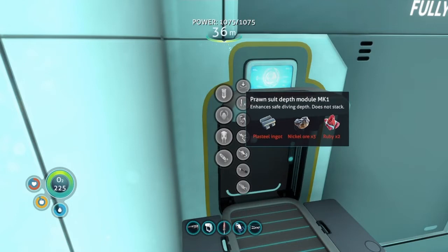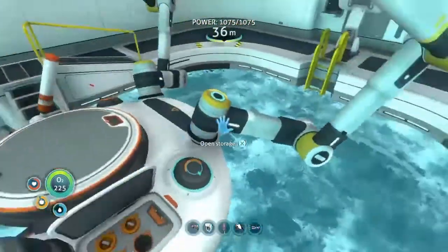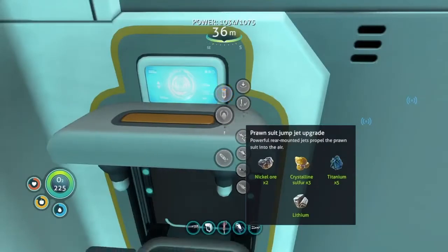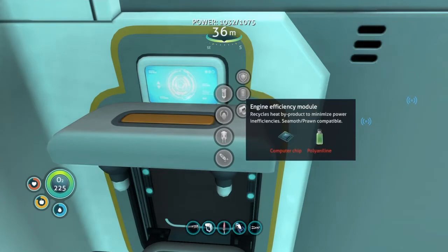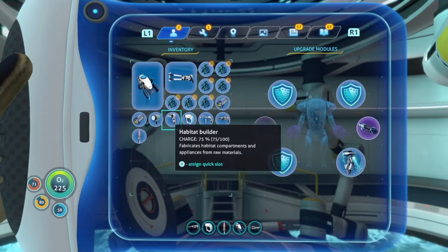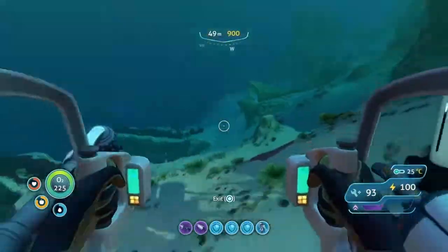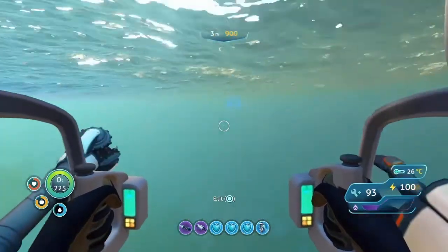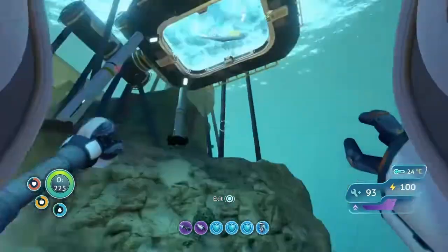I want to make the prawn suit jump jet upgrade and probably the depth mark one. We need two nickel, crystal, sulfur, five titanium, and some lithium. Getting into the prawn suit — I wanted to take the open storage. There we go, prawn suit jump jet upgrade! Let me show you what it does. Look at that — that is insane! The jump is so much better now. Absolutely ridiculous!